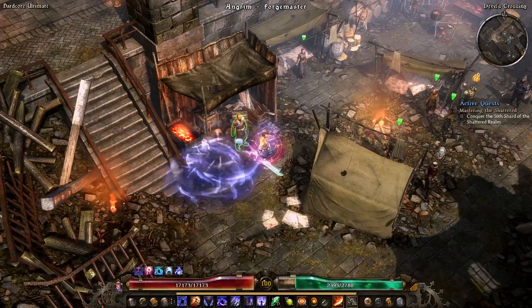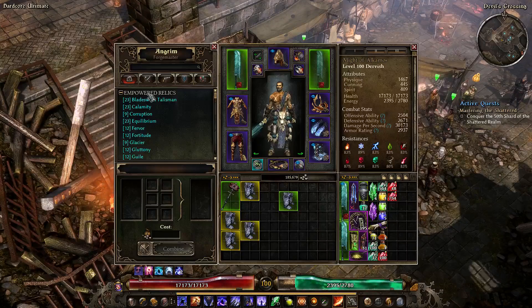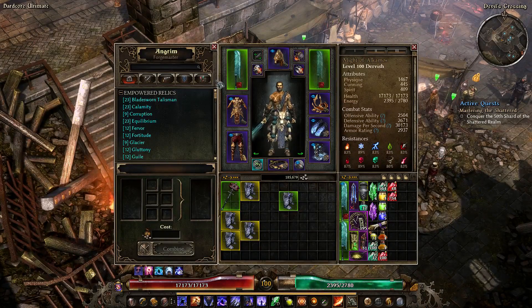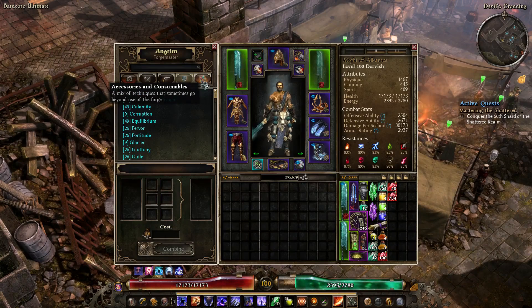Crafting in Grim Dawn is done at blacksmiths, such as Angrim in Devil's Crossing if you chose Angrim. They will be able to craft everything for which you have found a blueprint, and they also have baseline crafts — items they can craft without you needing to find any blueprints. You can craft relics and runes, melee weapons, ranged weapons, armor, and also accessories and consumables.